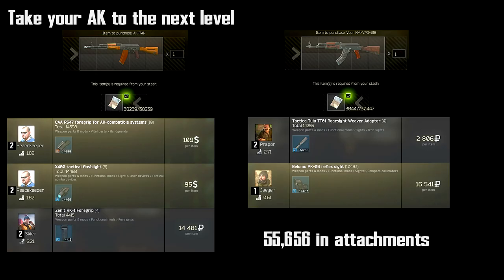Now that we have armor on, let's get a gun equipped and take our AK to the next level. Tarkov has an extremely rich modding system — we're really just going to scratch the surface here. I want to make sure you know how to throw a grip on your AKs to get a little bit better recoil control. We're going again with level two traders. You might not have Peacekeeper at level two yet — if not, buy it off the flea market. We're going with the CAA RS-47 grip, the flashlight laser combo X-400, then from Skier the Zenit RK-1 or whatever grip you have. From Prapor, the Tactical Tula TT-01, and then grab a sight from Jaeger — the Belomo PK-06 or whichever sight you'd like.